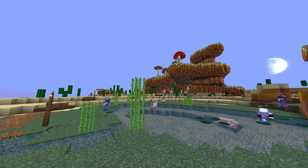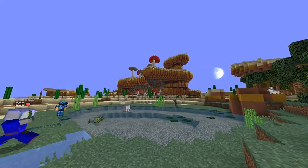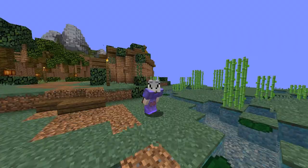Cactuses spawn all along the desert area, and mushrooms grow on the underside and on top of the formations there. Lastly for farming is nether wart, which is found at the blazing fortress. You enter the blazing fortress from the portal in the spider den.